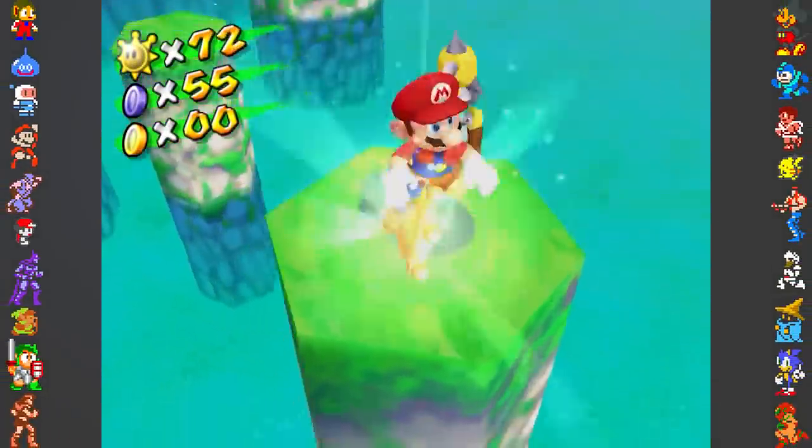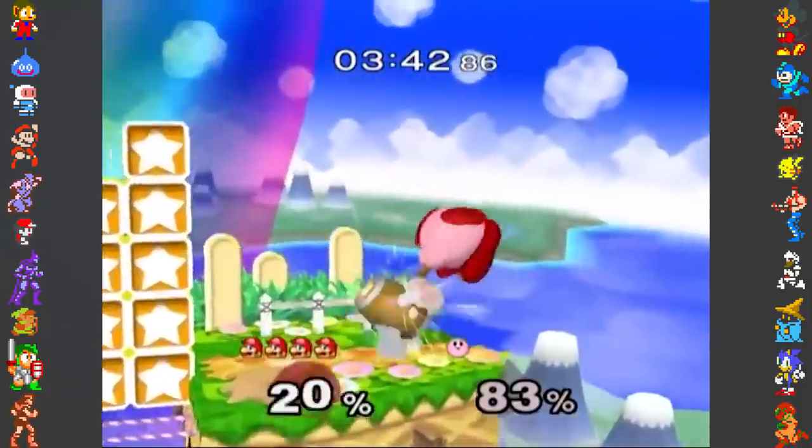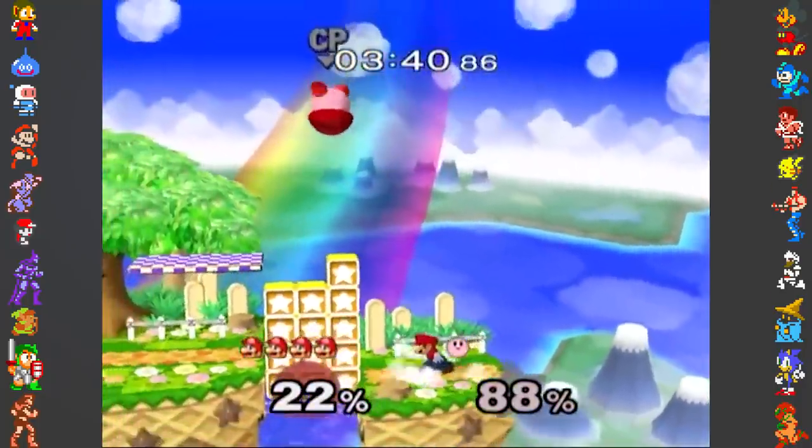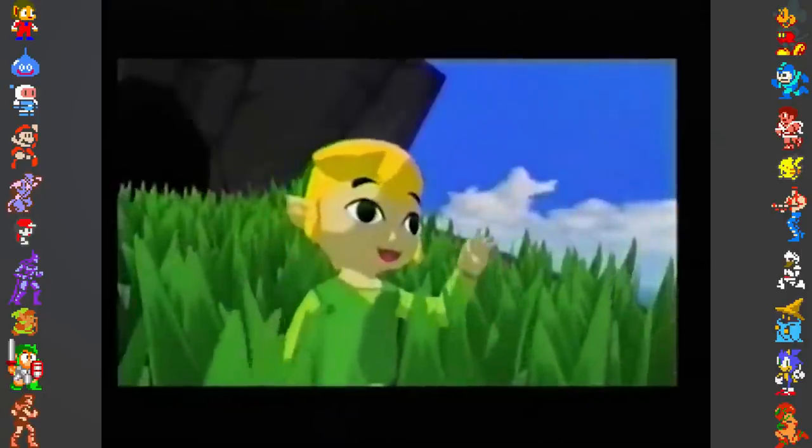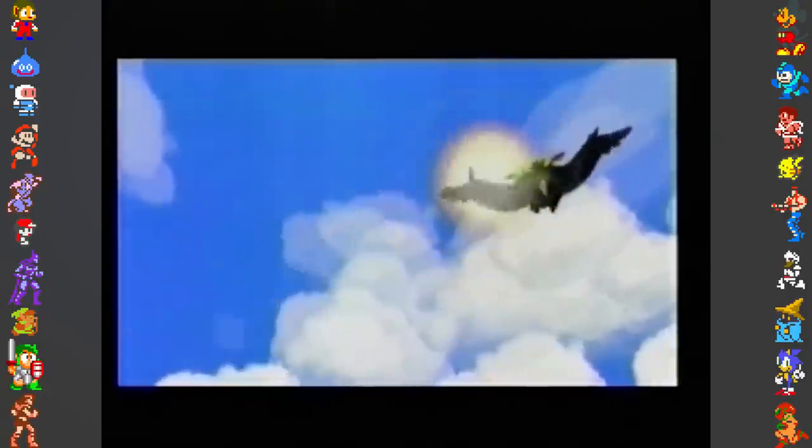The GameCube had some amazing titles, like Super Mario Sunshine, Wind Waker and Super Smash Bros. Melee. And although these are all great games, they all have something in common, along with many other GameCube hits: they all have a ton of glitches.